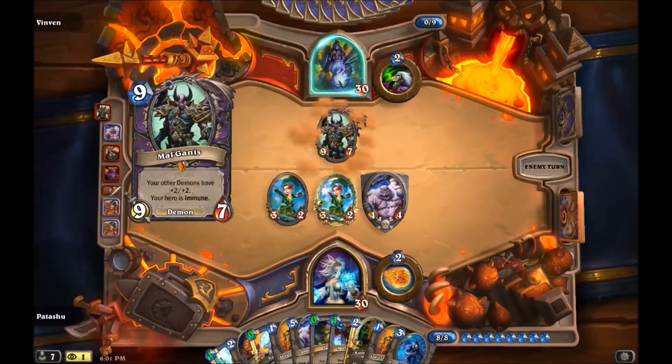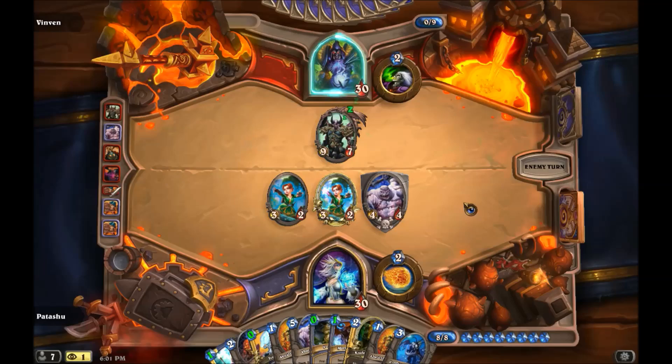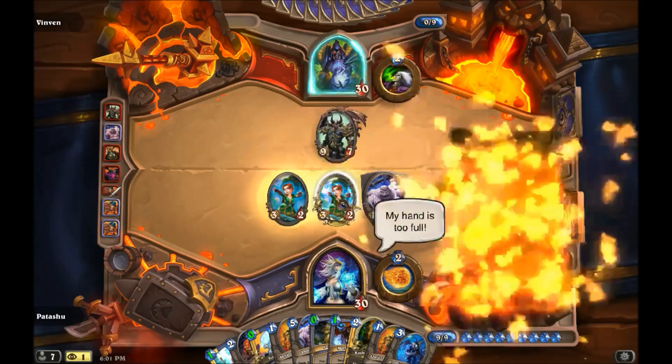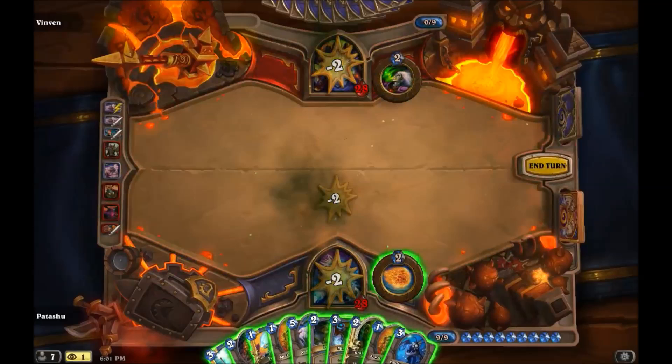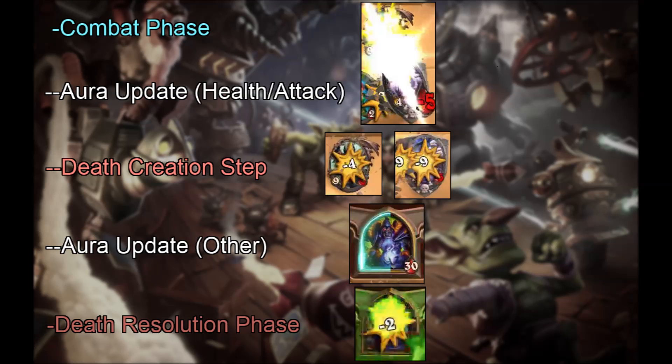If Mal'Ganis and Abomination die simultaneously, regardless of order of play, Mal'Ganis' immune effect turns off in the aura update other step, then in the subsequent death resolution phase we empty the death event queue, resolving Abomination's deathrattle and damaging your hero. In the combat phase, Mal'Ganis and Abomination damage each other but weren't dead yet. After the combat phase resolves, we move to the death creation step — both are mortally wounded, so we create death events and remove them from play. Then in the aura update other step, since Mal'Ganis is no longer in play, your hero stops being immune. Then since the death event queue is not empty, we proceed to a death resolution phase. If death events were instant, either Mal'Ganis or Abomination's death would be resolved first, and the outcome would depend on order of play.